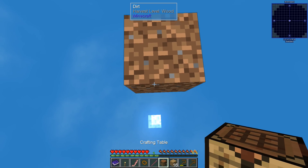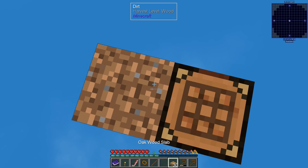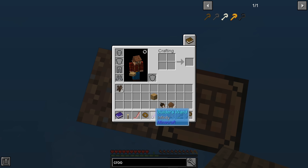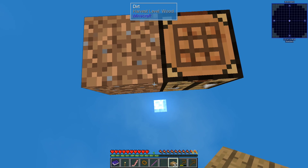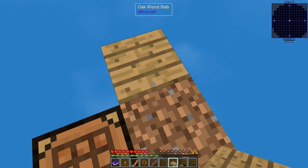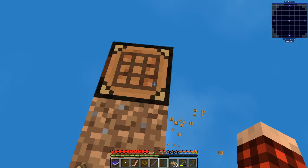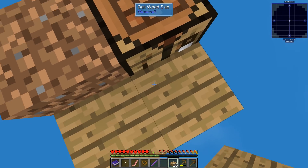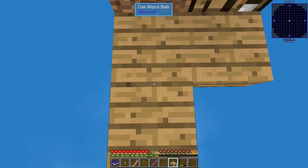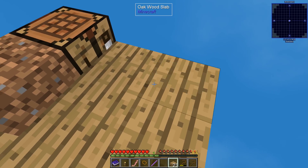Do we want to go our standard route and do half slabs? Yes, let's do that. We'll put this like this for the first piece and then make a whole bunch of slabs. We don't want full blocks — that defeats the purpose of using slabs. We'll go like this, make a step down so we don't have to worry about mob spawning, which is always a good thing.